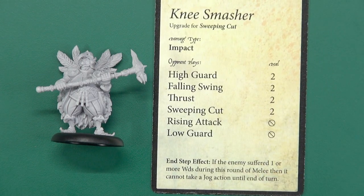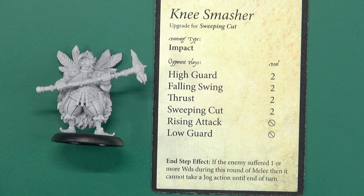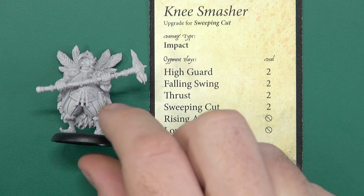His signature move is the Knee Smasher - for a sweeping cut upgrade, deals a hefty two damage which will obviously be increased by two. Happy days. And at the end step, if the enemy suffers one or more wounds, it cannot take a jog action until the end of the turn - because he's been kneecapped. Smashing. Literally.